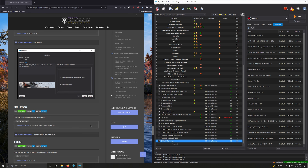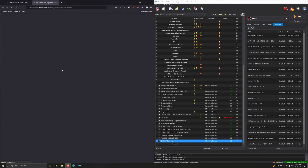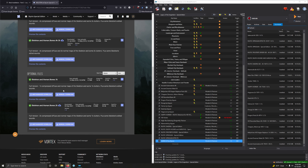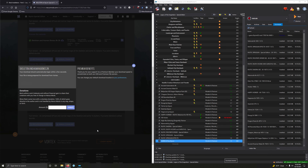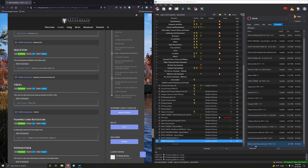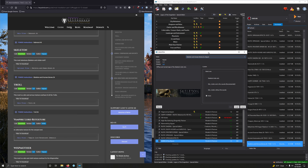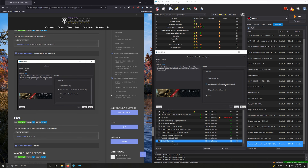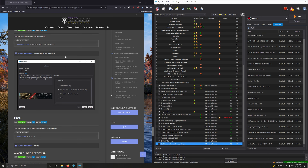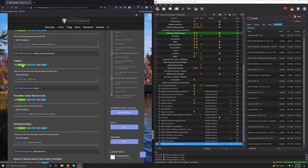Rustic Spriggan — high-res retexture. We want the 2K Special Edition and the optional Rustic Spriggan effect. Files. Download 2K — very first option here. And the optional file at the bottom. So let's install the main file first. Two separate mods — so install the optional as well. Drop down: Spriggan effects. Activate those.